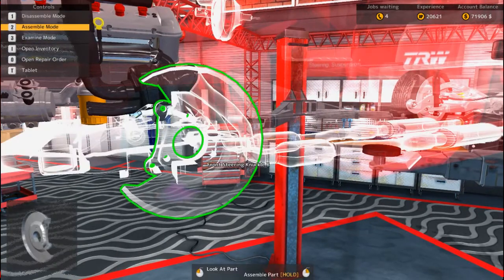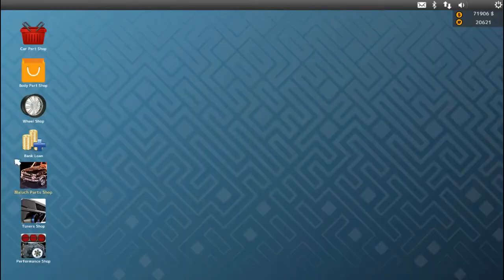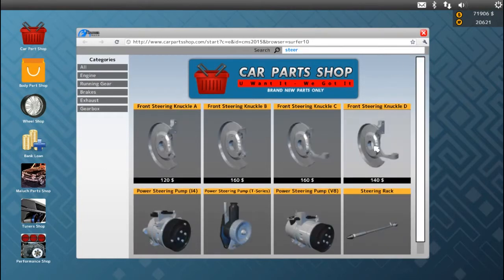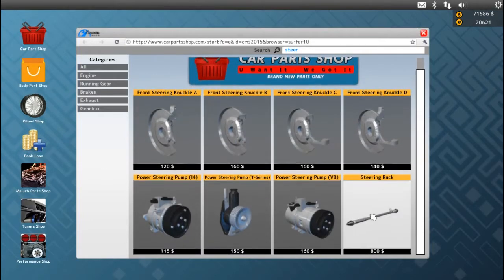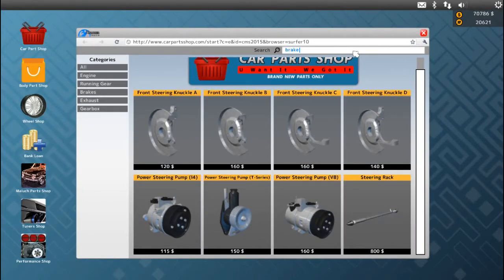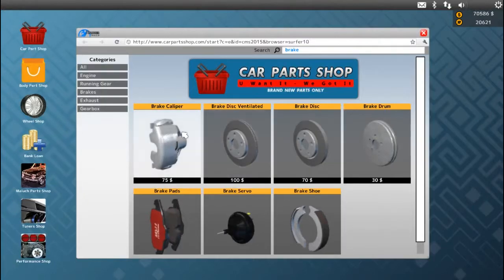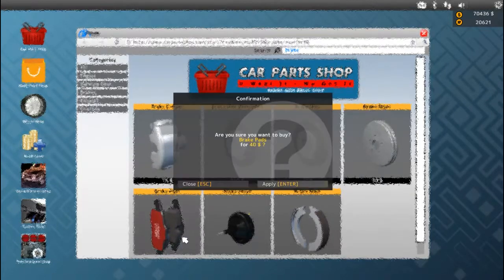Alright, let's start putting stuff together. We need the front steering knuckle, steering knuckle B — two of those. We need the steering rack. Let's look at the brakes — I think we had two of these, two of these, two of these.